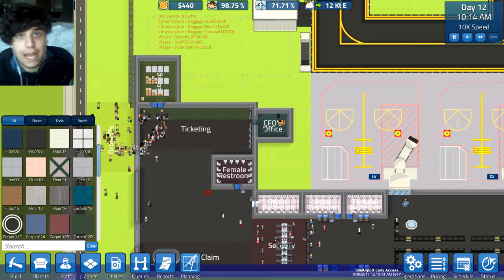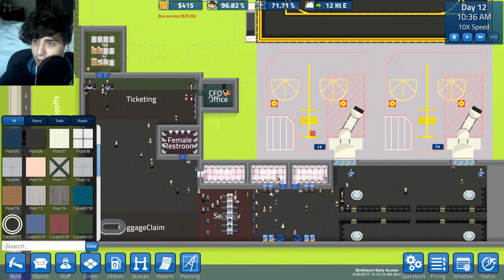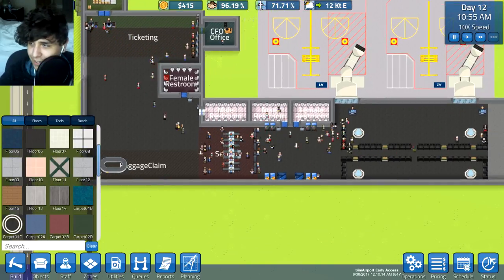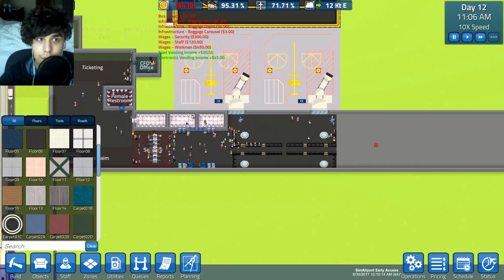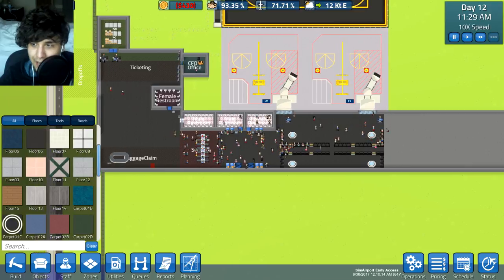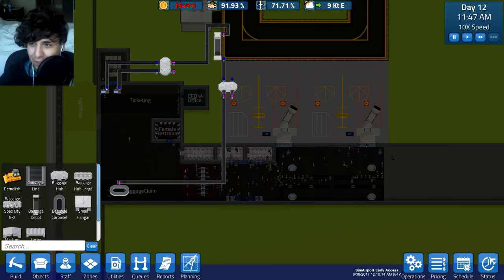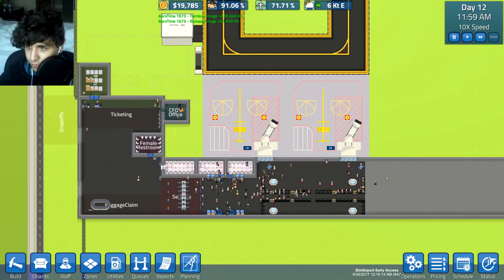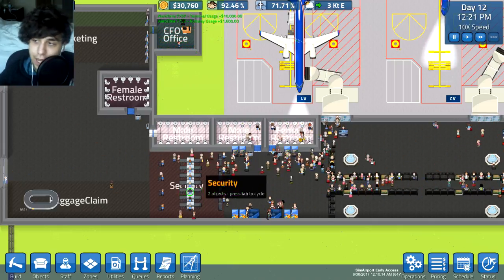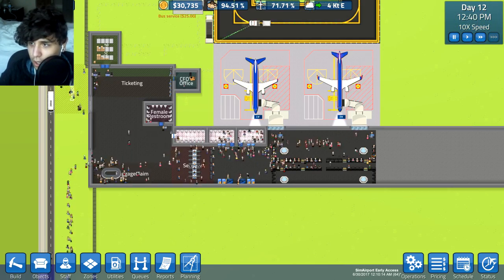What I should probably work on next: I want to finish this area first, but I can also expand the ticketing area. I could make the baggage claim look nice because right now it's like a freaking jungle gym down here. Actually, the security area has been working fine - I'm not even going to bother with that for now. Security area - mark that off the to-do list.